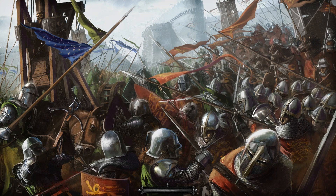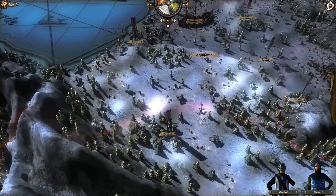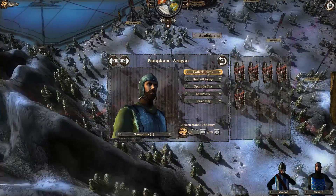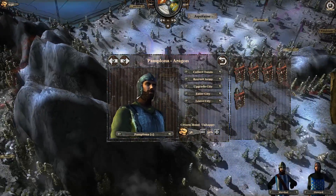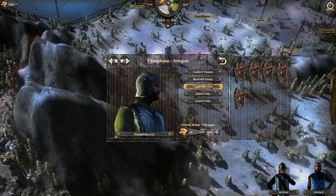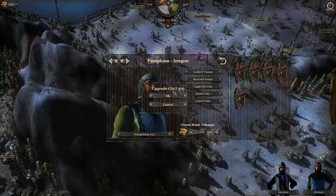We're going to go into Aragon to show you the starting position. Here we are — we've got Pamplona. You can upgrade the city straight away and it says 570 gold. Now if you enter the city, bear in mind this is a tier 1 — this is the basic settlement that you get.